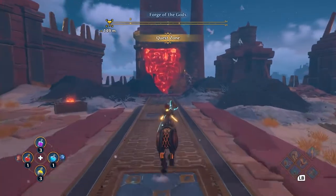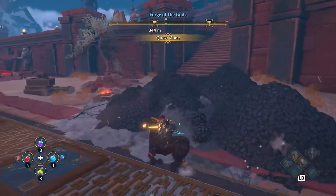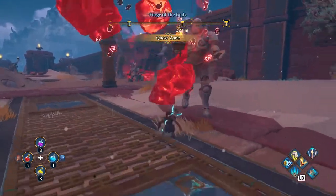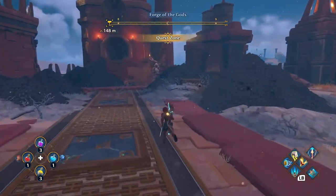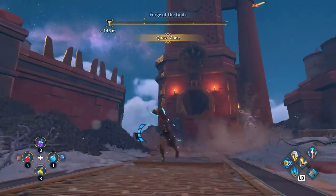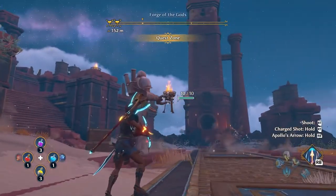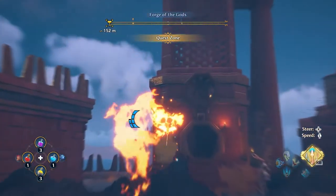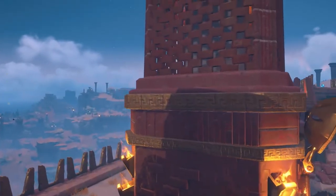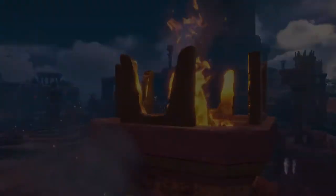The first step to relighting the forge is to destroy some of the corruption that Typhon has spread over the Golden Isle. With the corruption destroyed, we can use Heracles' strength to grab some coal and put it in the hearth to start the fire. This is just one of many ways to light the coal on fire. The hearth is now relit, but since a battle with the legendary automaton awaits us at the forge, let's head to our base of operations for some upgrades.